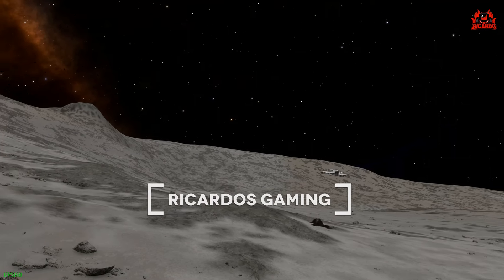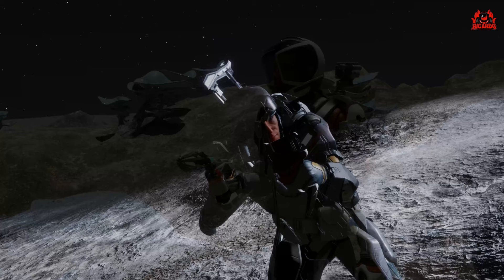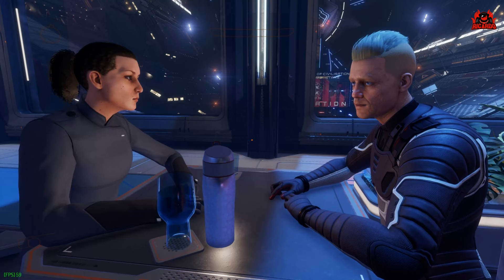Hello, it's Ricardo and welcome back to Elite Dangerous Odyssey. Commanders, if you want to start getting out and about — perhaps in an Artemis suit for a little bit of sampling, a Dominator suit for combat and conflict, or even a Maverick suit for stealth and subterfuge — then you're going to have to get that engineered up. How do you do that? You go and see a suit engineer.